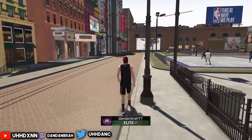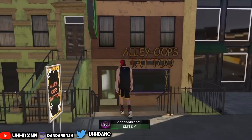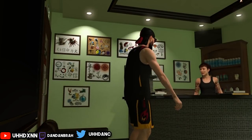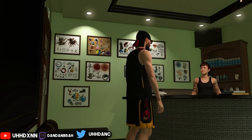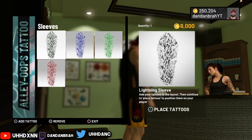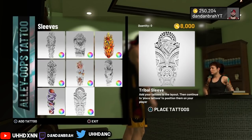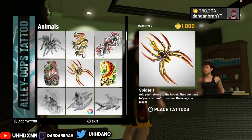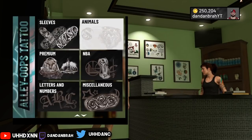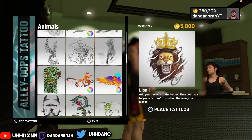On PS4, just get all the tattoos you want. I bought all of these and placed tattoos — put all the tattoos you want to get. I got some random ones because I wasn't really paying attention. I went for the sharks and the dragon tattoos — just any of them. It can be different for you guys because you'll actually want to tattoo your body. But for me, I just wanted to show you guys the glitch actually still works.